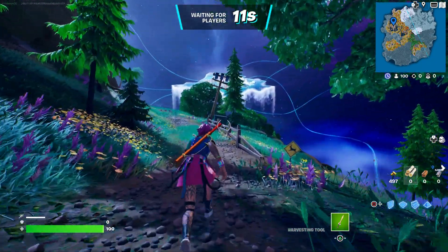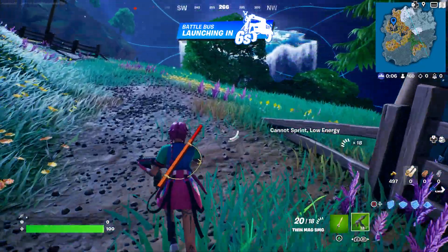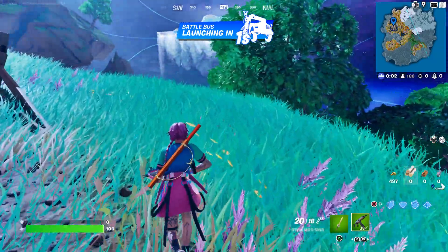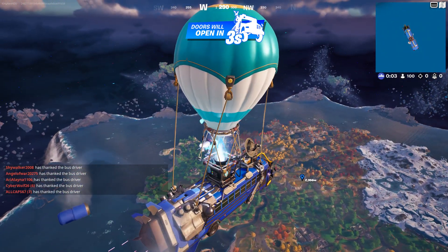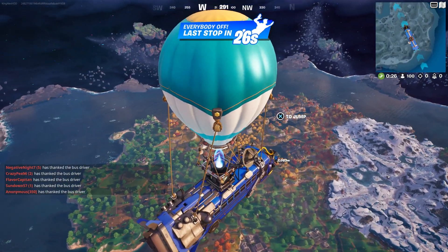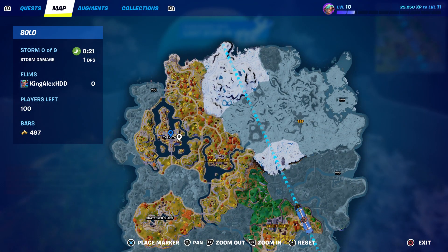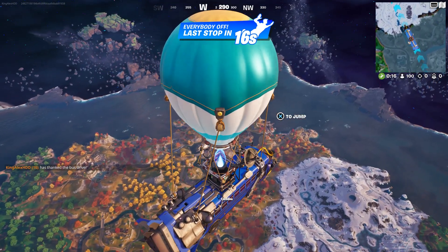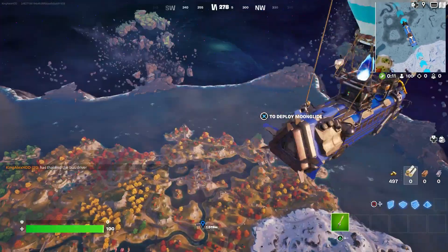Once the time goes down to zero I'll tell you the location. It does take a little while. Once you spawn, go to the location I showed you — go over there by the castle. Also press down on the pad to thank the bus driver, because you want to save as much as possible.